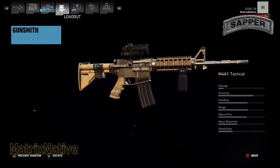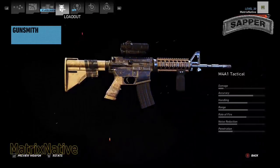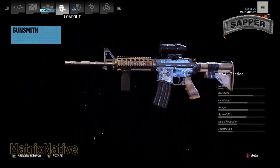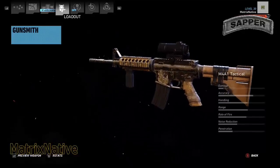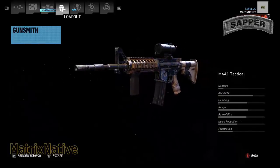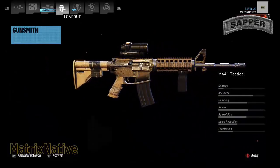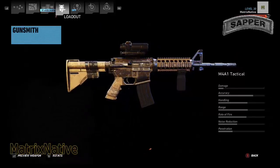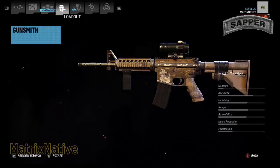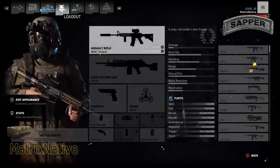Reminding you that you are able to disable or enable the suppressor on this weapon — that is a choice. Other than that, you really can't do a whole lot to it. You see the little dog tags right there — not really my thing, but who am I? Today, M4A1 Tactical — that's what we're going to be hitting with for our primary.